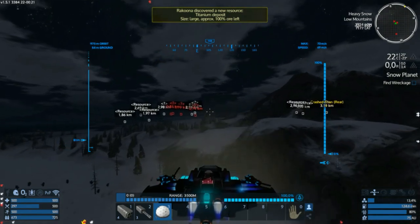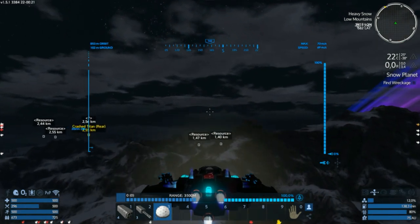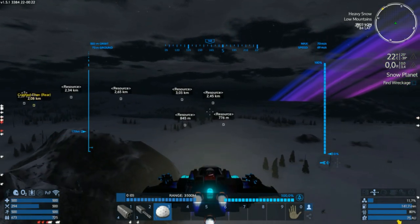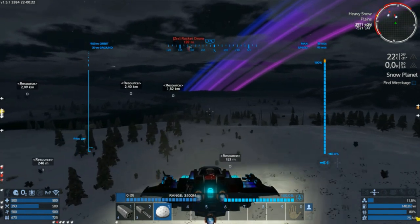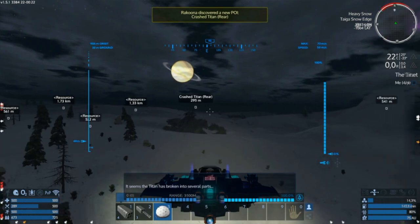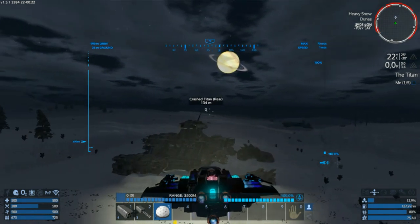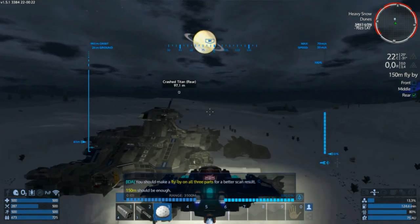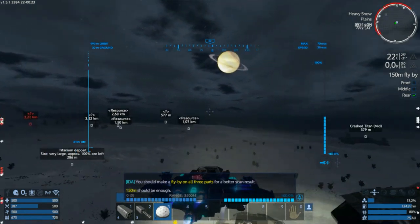Titanium — ooh, large! This is tasty. Delicious, it's making my mouth water. I'll come and grab those later on. I'll need some eventually for my CV. But I'm not gonna build a CV from a blueprint — I'll probably grab the CV that is left for me at the minefield. And what do we have here? Neo — lots of Neo. Lots of riches on this planet. It seems the titan has broken into several parts. IDA, any scanning results? Not yet. You should make a flyby on all three parts for a better scan result. 150 meters should be enough.